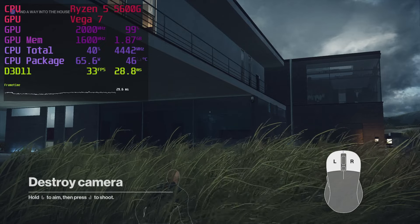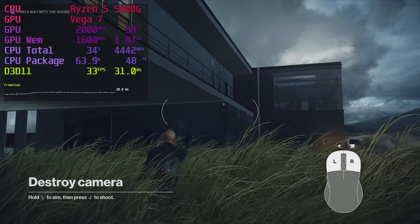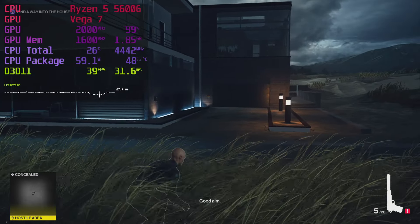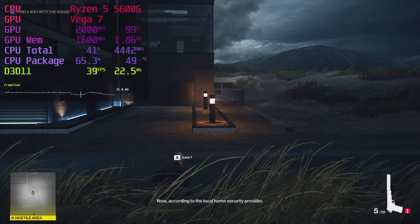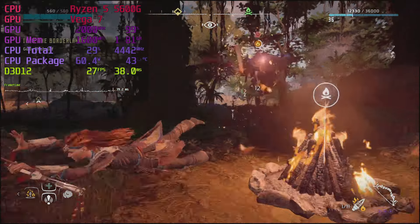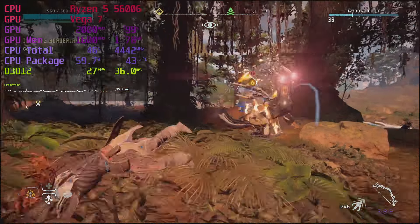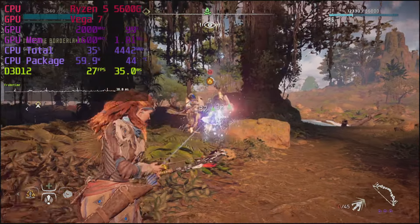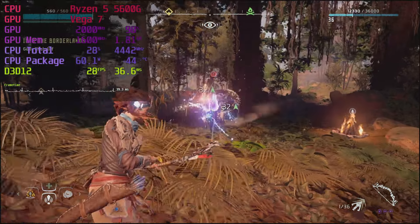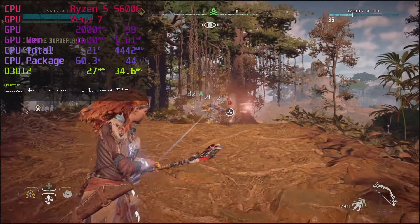Hitman 2 is uncertain at 1080p — I dropped it to 900p because in early sections it dropped below 30fps, but then hit 50-ish fps in later parts. Horizon Zero Dawn is another hard-to-run game. Balanced FSR leaves us a little short of 30fps, and Performance FSR degradation is noticeable. A bit faster RAM may push you to a qualitatively better experience here.